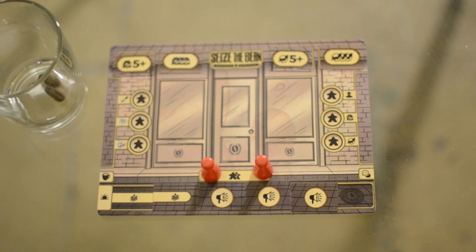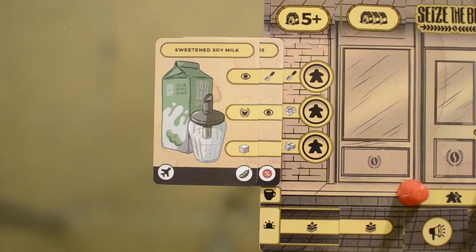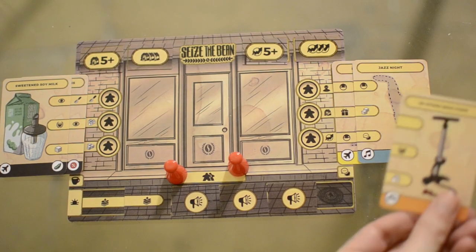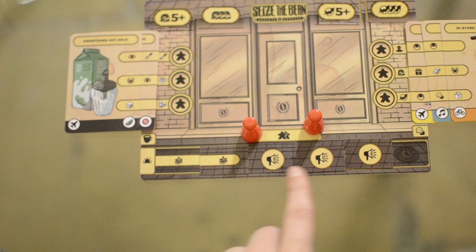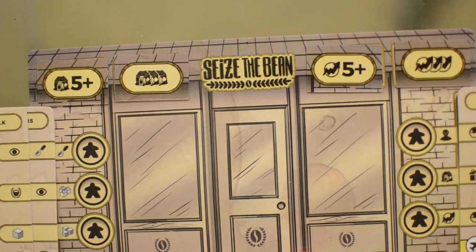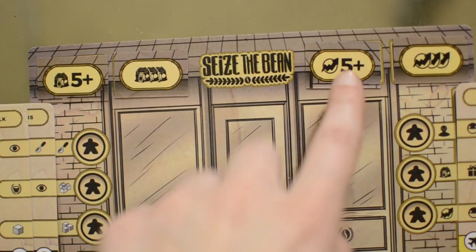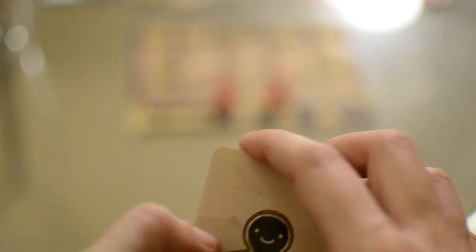Now let's have a look at the player area. This is your player board and you get two meeples on it that you will use to choose your actions. On the left side you will be able to collect product cards and on the right side upgrade cards, which you will need to stack like this creating a bar line. Over here you place your hype tokens. You start off with two hype and during the game you can go up to five. Hype affects the number of customers that come to your shop every day. There's also the cafe award tokens placed over here that will be available for you to get during the game depending on the amount of upgrades and products you collect.